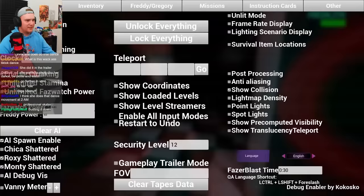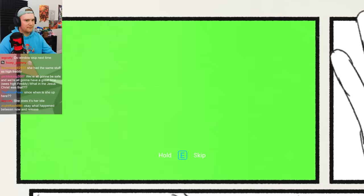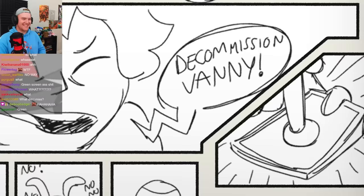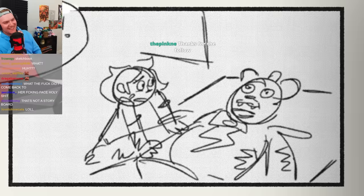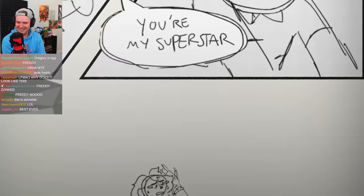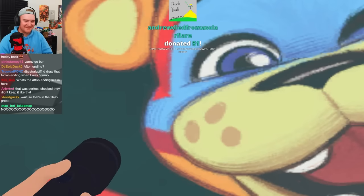We're gonna go on the desk. We're gonna go into unlit mode so I can see. No way — it's like the early versions. This is like what I would draw if I recreated the endings — storyboard. Fanny! God, why — look at his head, he's so round. Look at Fanny — oh my god, you are my superstar.